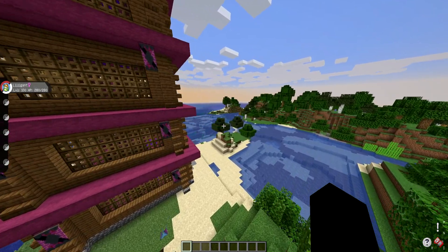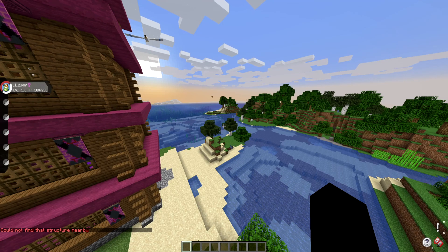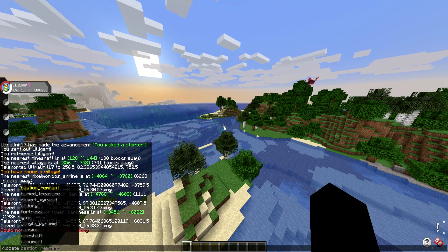I should mention this does work for other modded structures as well. To prove it — if I try to locate a bastion remnant it will say there are no structures nearby because it's in another dimension. So just keep that in mind: if you're looking for certain structures, they need to be in the same dimension.